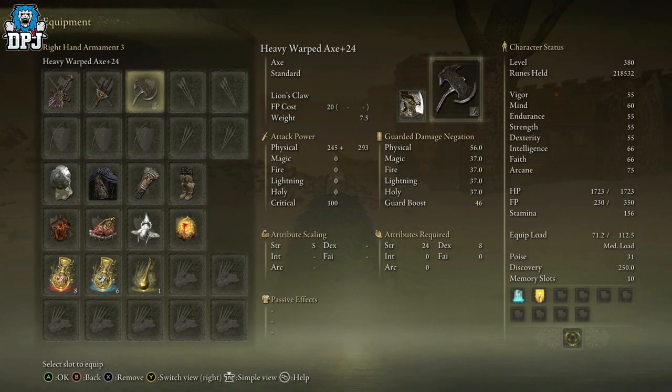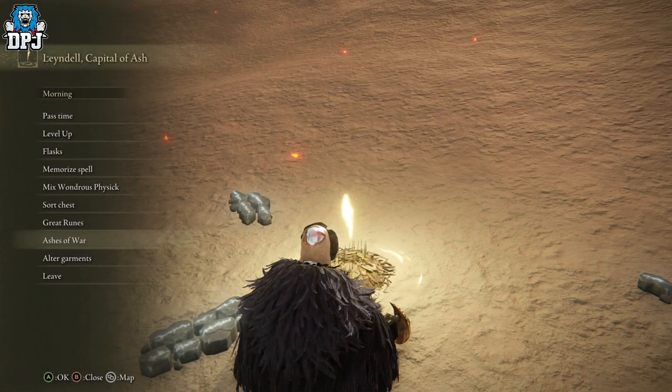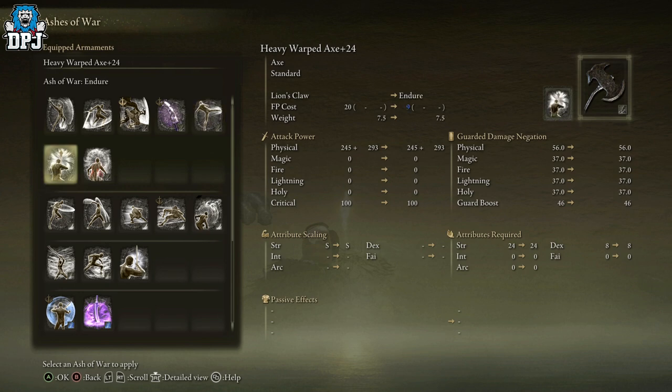The Warped Axe requires 24 Strength and 18 Dexterity to use. Looking at the attribute scaling with the Lion's Claw heavy affinity selected, we have S-tier Strength scaling — absolutely brutal. You can obviously dual wield these if you want; it's super powerful and ridiculously fast to swing. S scaling for days, and there we have it.